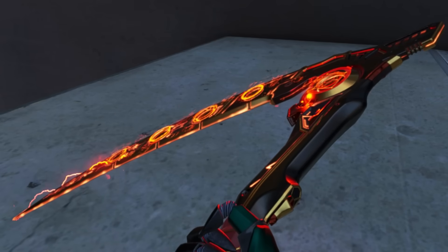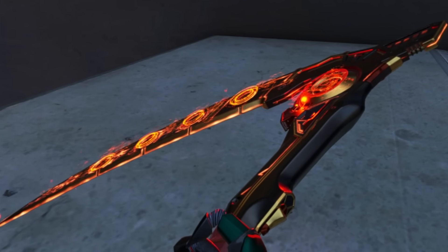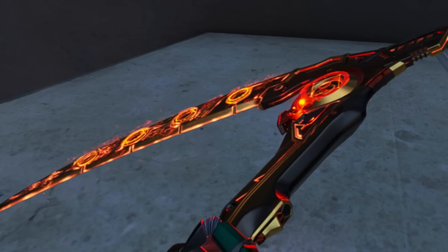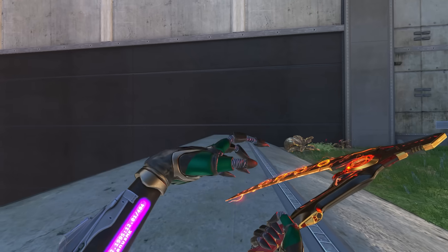Like these holograms — they're brand new and weren't present on the original heirloom. Respawn wrote extra code to have holograms on it. This is what recolors are all about: new cool animations and a new cool look.